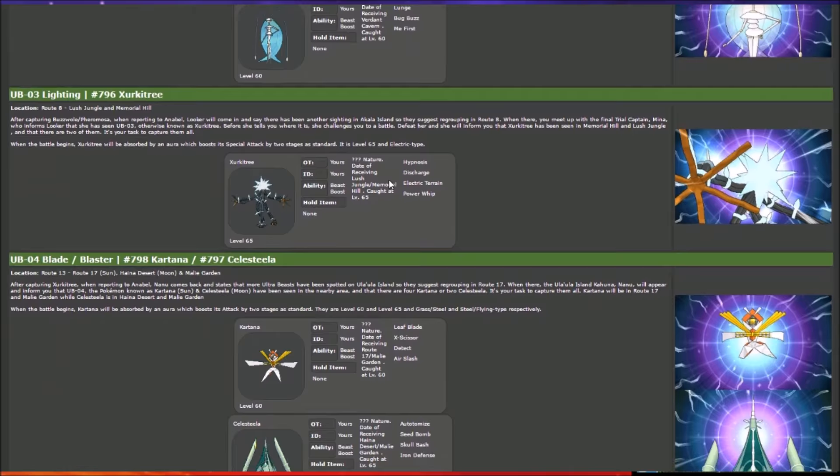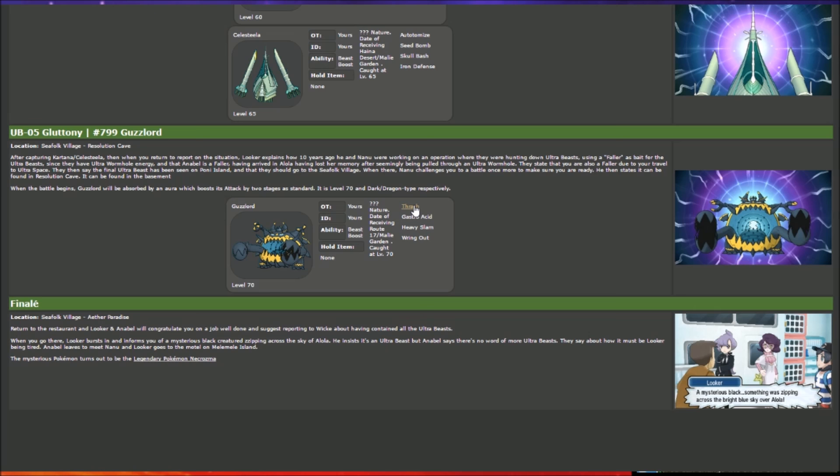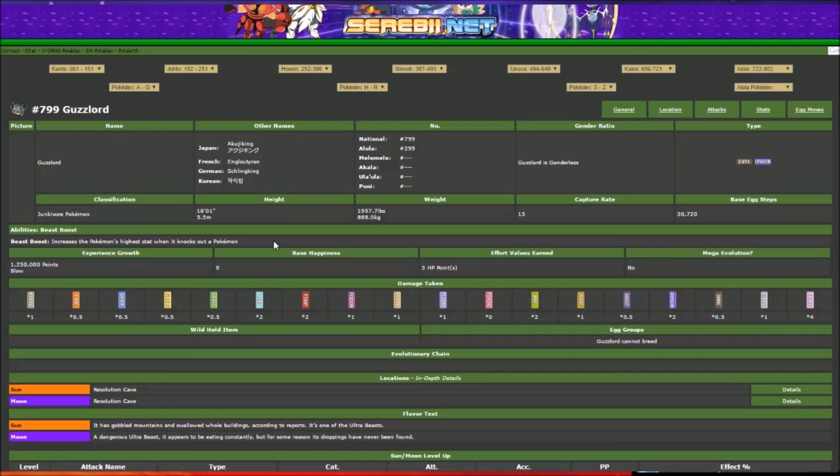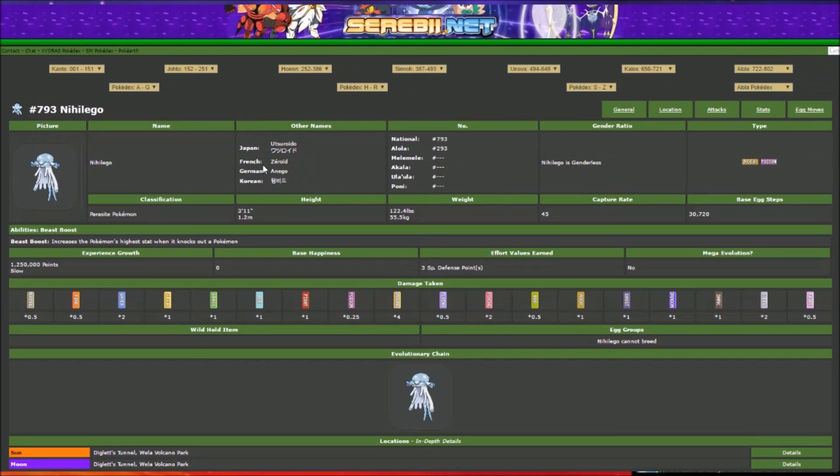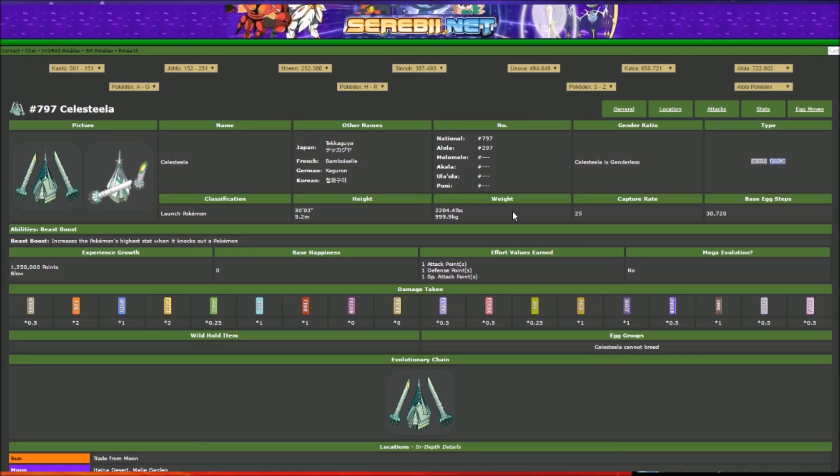Ultra Beast levels range from 55, 60, 65, and 70 depending on the Pokémon. With the Beast Ball it's generally manageable. Guzzlord has a 15 catch rate, which is more challenging — Nihilego has a higher 45 catch rate, which is why it was so easy to catch, but it goes down from there. Celesteela's Steel typing makes False Swipe take more hits. Even so, with the Beast Ball you can just knock it below half, put it to sleep or paralyze it, and you've got an effective catch — or get lucky with a first-turn Quick Ball.